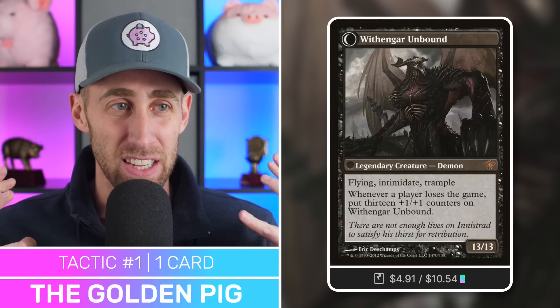So this has a secret of its own — you just got to get it through. Your commander does have flying, which is usually enough to get through on at least one opponent. We've got other ways to get through too. Basically, hit an opponent with this and all of a sudden it flips over and you've got Withengar Unbound.